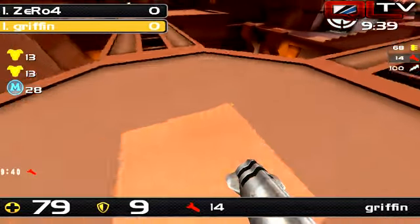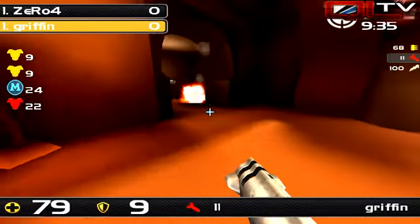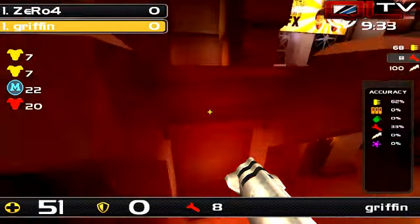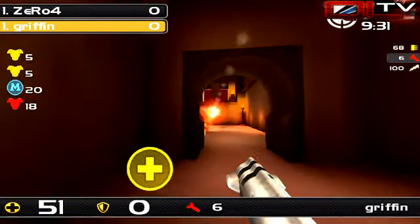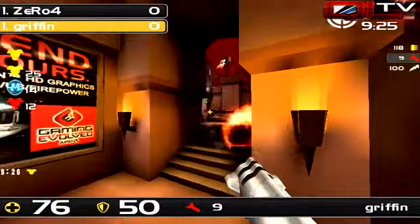Starts off the match by hopping into lava and making the rocket jump back up to Red Armor — a very ballsy choice, especially with the damage he was taking there. Griffin, though, had to spend a lot of time just hunting for the possibility of that frag, so he's actually down by a couple steps here.